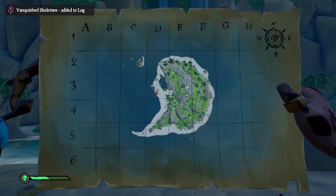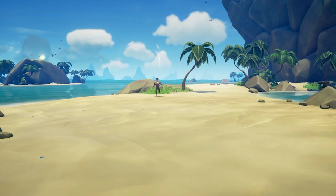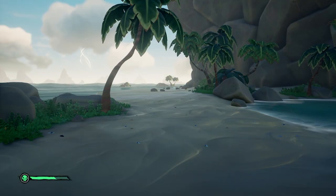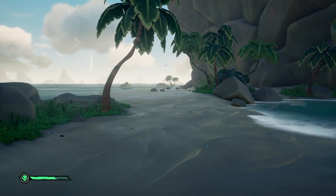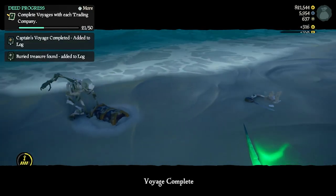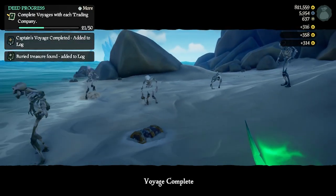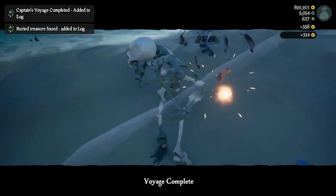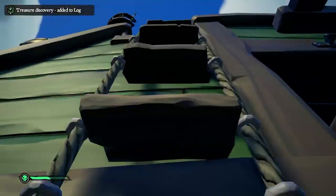When you're at an island you've marked, look for the key points of interest that can help you determine where the X is, such as rocks, how close it is to the beach, specific trees possibly, or where in relation it is to the compass. When you think you've found your X, get out your shovel and dig. Some dig spots will spawn skeletons who are trying to protect the loot. With a few hits of your cutlass, they'll quickly be defeated and you can get back to digging. Once you have your chest or trinket, place it on your boat.